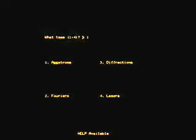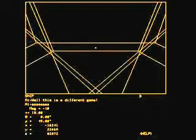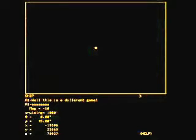We have four teams: Agstrom's diffractions, Fourier's lasers. This is sort of a joke as a way of getting around some of the copyrights on Star Trek's names. Here we're going to start heading up 45 degrees away from the space base. We're magnifying negatively so we can look out the back of the ship. We see the space base going off in the distance exponentially, then slowing down so we can jump back to the space base and take a look at the ship from the perspective of the base.